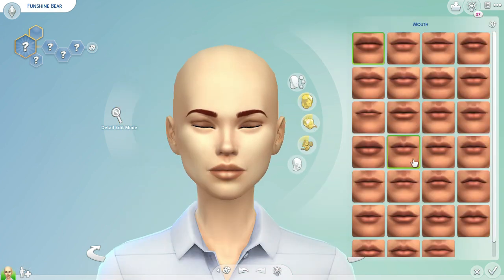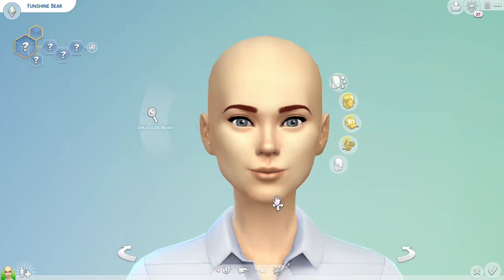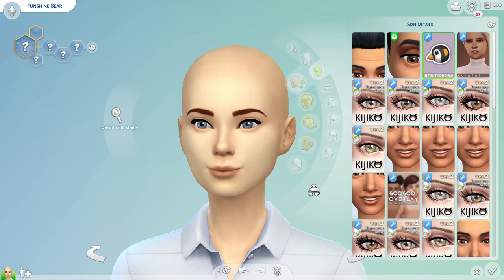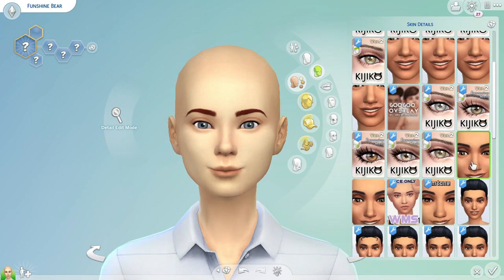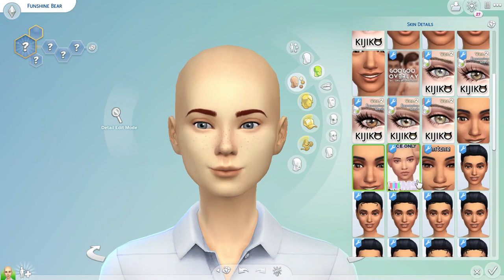Funshine Bear is obviously very yellow, very bright and sunny and cheerful, so I really wanted to make a Sim that fit all that. When I personally think of yellow, bright, cheery Sims, I think of a very cottagecore aesthetic, almost farmer type of Sims. That's the aesthetic I went for when I did the Not So Berry Challenge for my yellow Sim, and that's just what I feel a yellow Sim exudes, in my opinion.